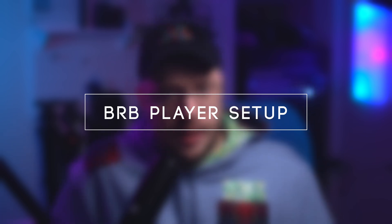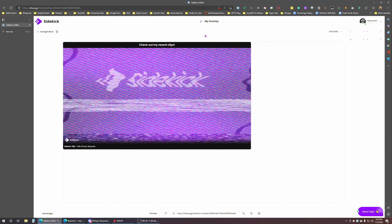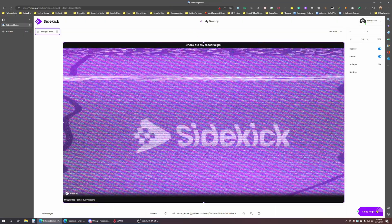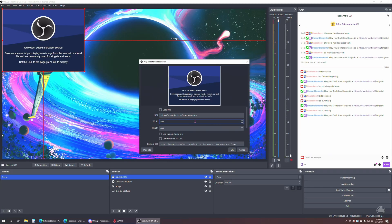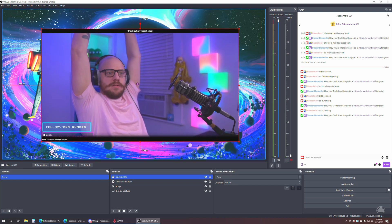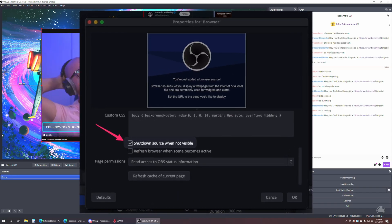Now let's set up the Be Right Back player. Click on overlays again, then the Be Right Back player template. Since I already have settings pre-configured, I'll leave everything default. I'm going to stretch the plugin to fill the canvas, then copy the link at the bottom, go to OBS, and create a new browser source on my Be Right Back scene with the same details. One important thing: this plugin plays automatically, so when editing the source, check the box for 'disable when not visible,' or else it will play in the background all the time.